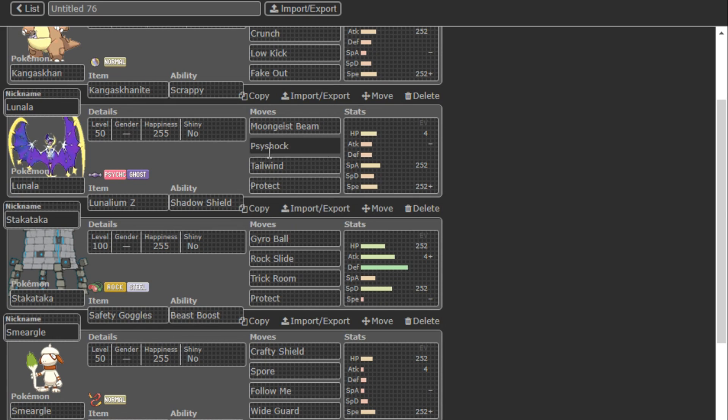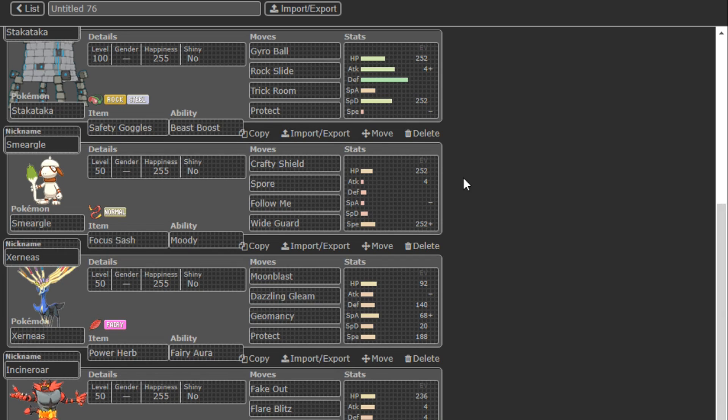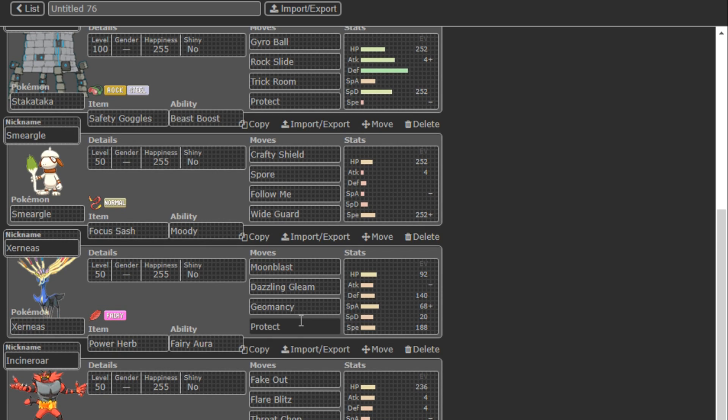I might change Tailwind to Wide Guard because all the games I played — I originally had Wide Guard on the team, I swapped it for Tailwind a few battles ago and it really hasn't done much work for me, so I'm thinking of going back to Wide Guard. We got Trick Room Stakataka with Goggles, Focus Sash Smeargle with no Fake Out — Crafty Shield is pretty nice overall, though I might switch it to Fake Out.